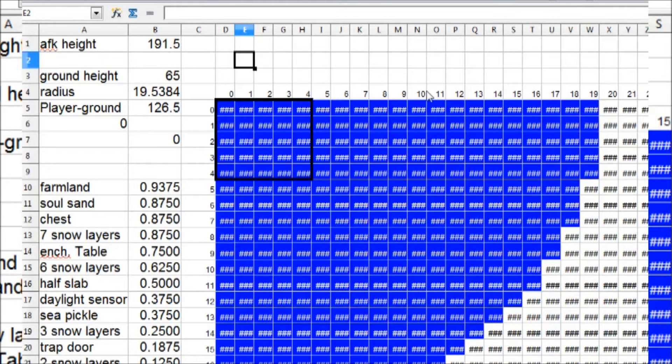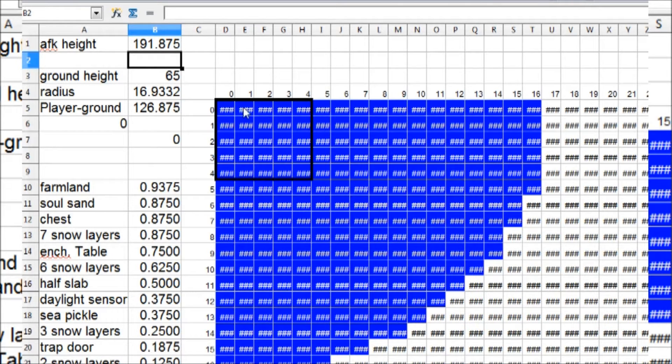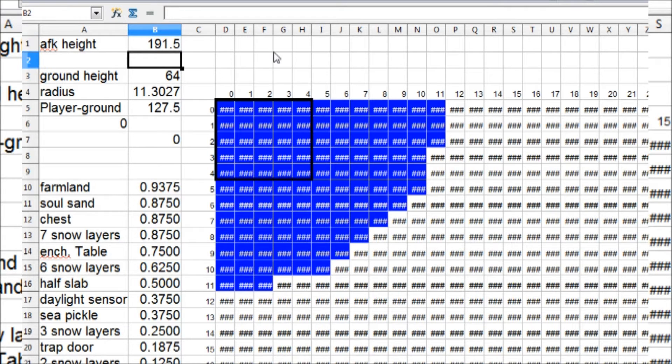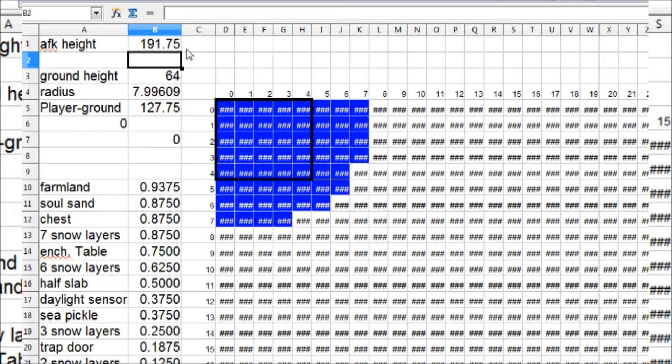I know spreadsheets aren't the most interesting thing in a Minecraft video, but I just wanted to show that I did it. What this can do is let you set your AFK height and then look at the spawnable area on a certain ground level. This did come in handy when I was looking at the lower layer — the level of the magma blocks. So this 5x5 area (10x10 in real life) is actually going to have a corner where stuff is going to despawn. I don't think that's a problem because the slimes will be actively pushed toward the cage with the iron golem.